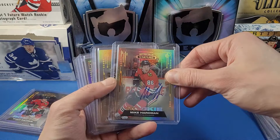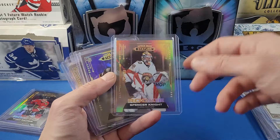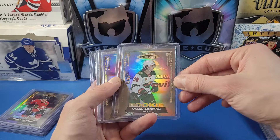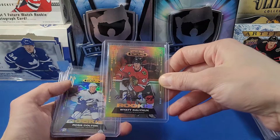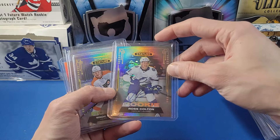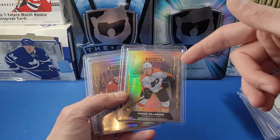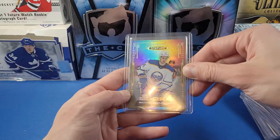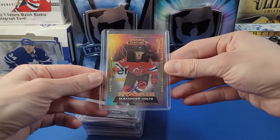Continuing with Dawson Mercer to 33 — a really sick image variation pulled from our boxes. Hendrix Lapierre rookie auto to 49, Kaedan Korczak rookie auto to 199, Spencer Knight to 399, Simon Benoit rookie auto to 199, Kellen Lund to 99 image variation, Dylan Phillips rookie auto to 199, Sam Lafferty to 399, Dylan Cozens rookie auto to 199, Ross Colton rookie auto to 199 from a recent fan mail day video, Wade Allison to 399, Gregory Carriere rookie auto to 199, and Matias Samuelsson rookie auto to 49 image variation.